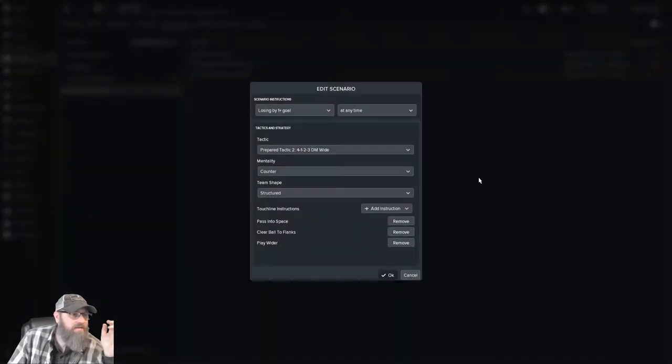And for our offense — if we're losing by one and we want to go slightly more offensive — we're going to stay counter, stay structured, stay with our prepared tactic number two. In this case though, we will pass into space, clear ball to the flanks, and try to play a little bit wider.